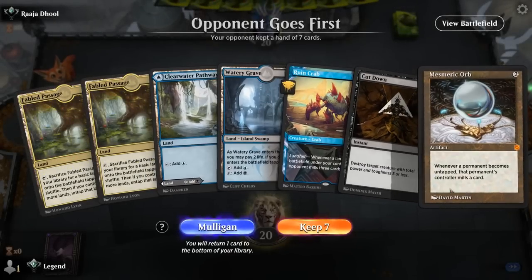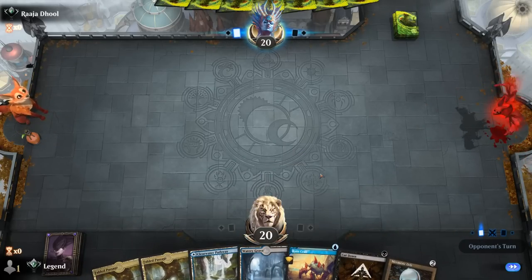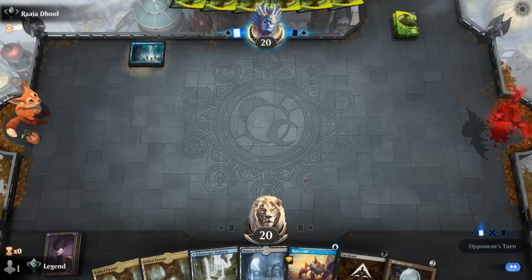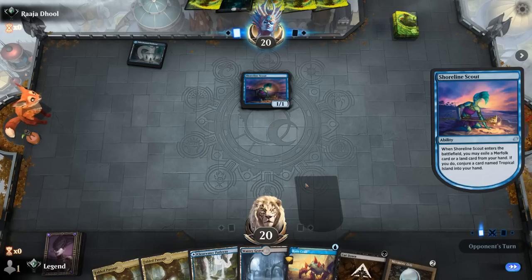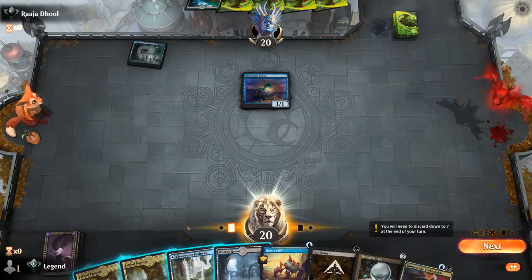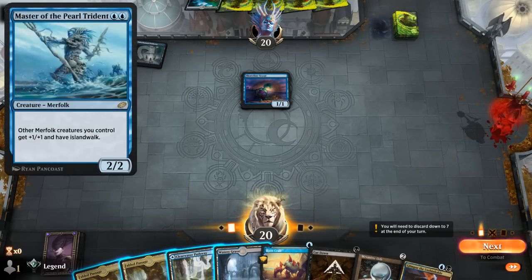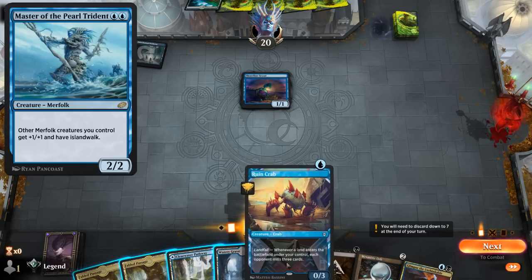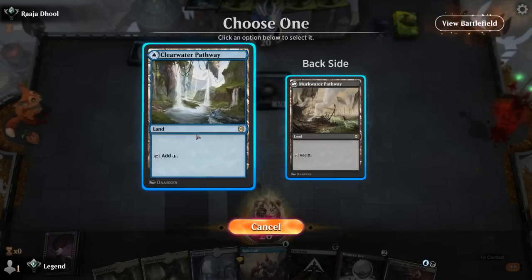Okay, we're on the draw — hand seems decent. Double Fabled Passage to go with Ruin Crab, so it's important we keep it alive. Cut Down for a bit of interaction. Facing Merfolk — don't expect any removal for the Crab, so we can run it out on turn 1. The downside of Watery Grave is it gives us an Island to enable Island Walk for the opponents. Going Watery Grave, Ruin Crab next turn, I can potentially Fabled Passage, Cut Down — but I'm probably more likely to just play Mesmeric Orb or Glimpse. Yeah, we can just play Pathway for now.